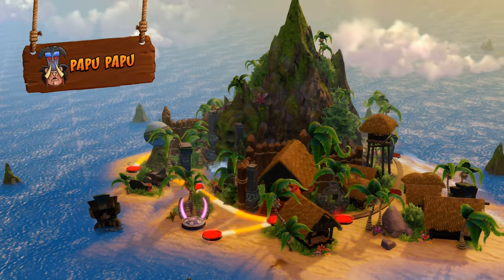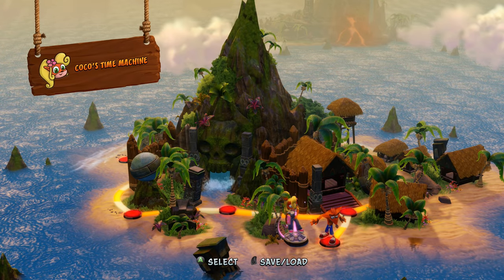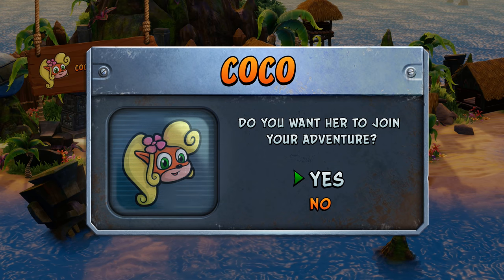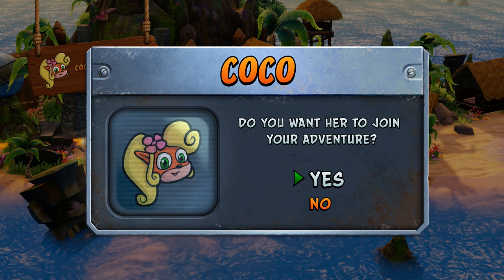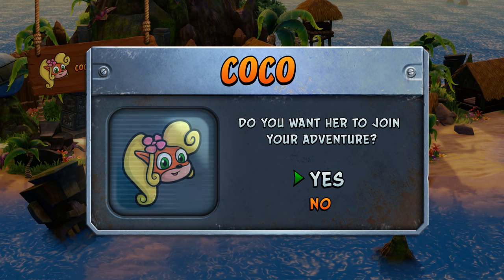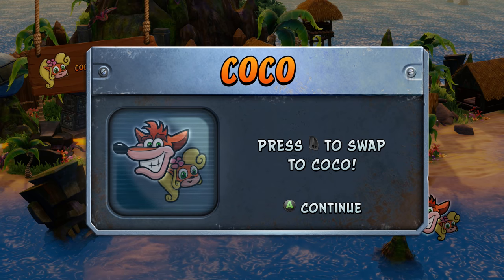Now you're able to play as Coco. I don't know if Coco is Crash's sister or girlfriend. You can change over to Coco if you want to play as a girl — that's kind of cool.